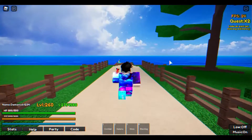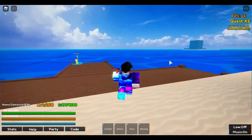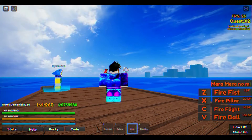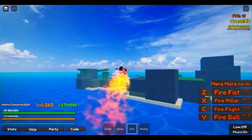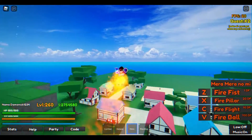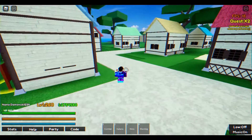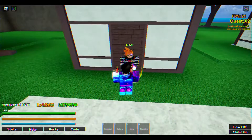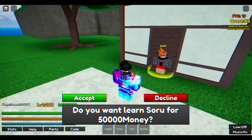Number 6: Purchasing Soru. The ability Soru has been added in the game in the latest update. This ability is based on the similarly named technique in the anime One Piece, since the game is based on that anime. In order to purchase this ability, you have to go to the edge of the main island. At the edge of this island is a jetty with the open ocean in front of it. Stand on that jetty and look right, then use the fire flight ability by pressing C in the game to soar into the air. Keep aiming your character to the right and soon you'll reach an island.